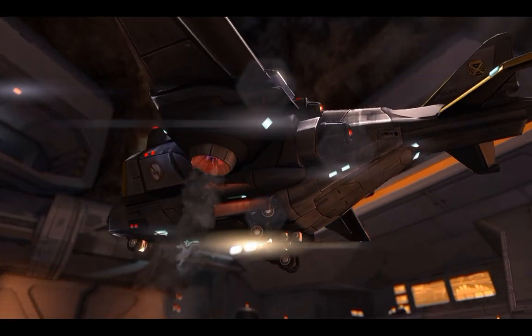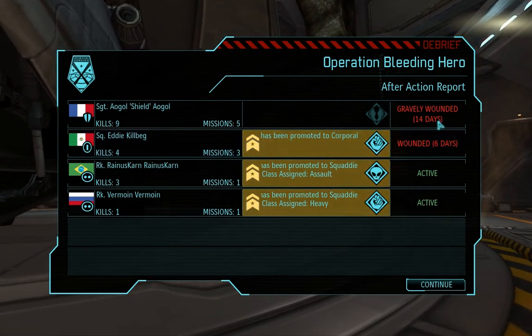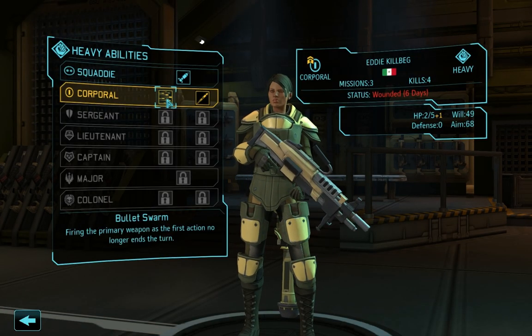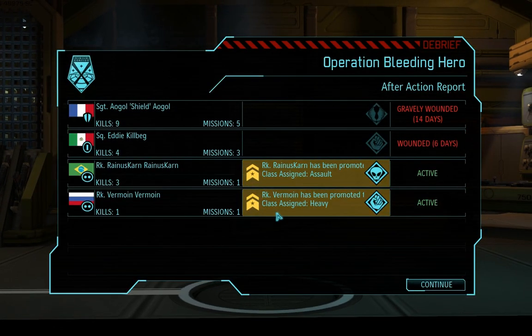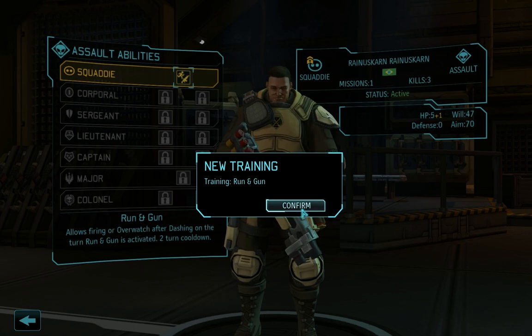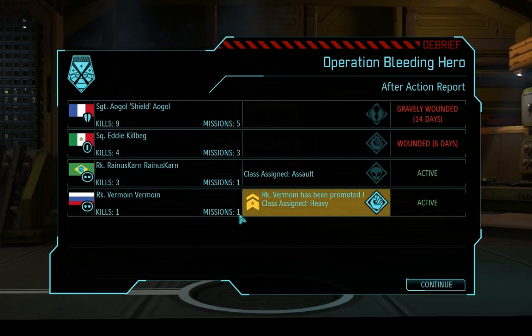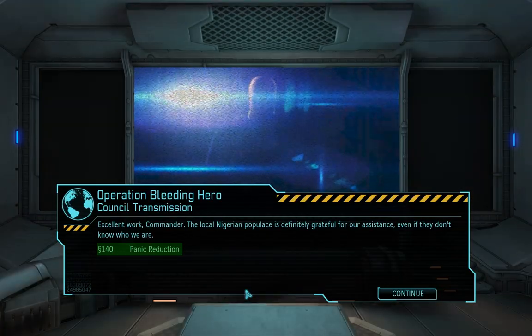There we go. That was a good mission. I like it. Let's see how the panic has reduced — only in Nigeria though, I think. 14 days. That's definitely not good. Eddie Killback — bulletstorm no longer ends the turn, or holotargeting: shooting at or suppressing enemies also confirms plus 10 aim to any allies. I've decided I wanted to try a suppression soldier, so we'll go for holotargeting. Reynus Karn has also earned a promotion to Squaddie, and you earned assault — which is an awesome thing. And Vermoin, you are a heavy. Four sectoids, four sectoids. Panic reduction.